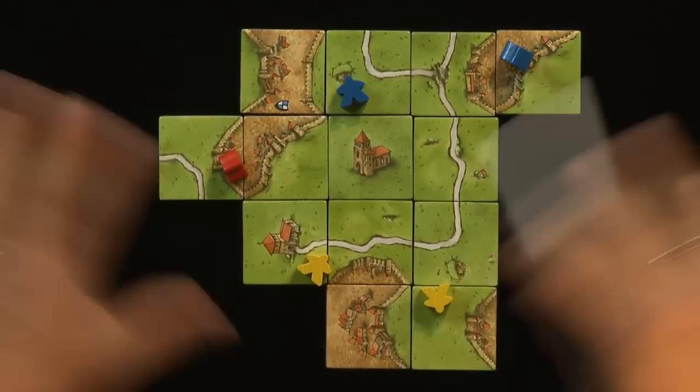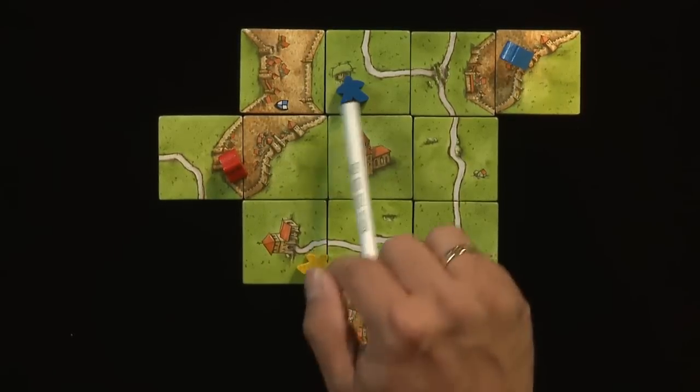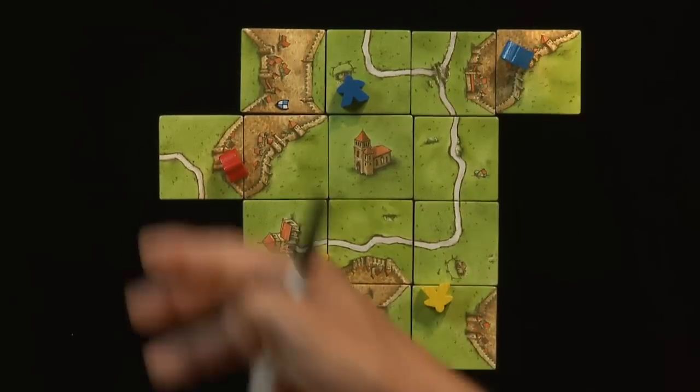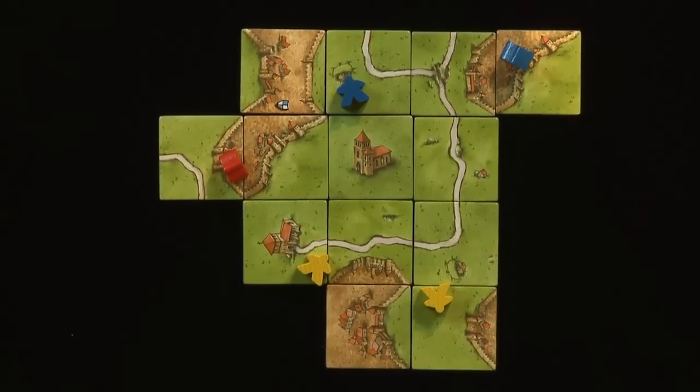If the game ended now and we were scoring completed cities, it's a little different. Because Yellow outnumbers Blue, Blue gets zero points — Yellow would get all the points. Keep in mind, just because there are two farmers doesn't mean they get double the points. All it means is that when it comes to scoring — normally three points per completed city — Yellow is going to be the one to get those points and Blue will be shut out.